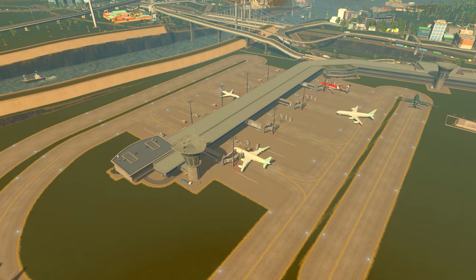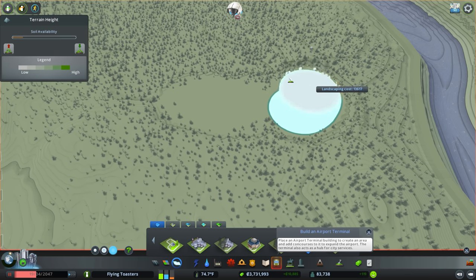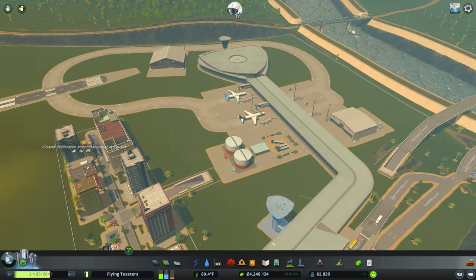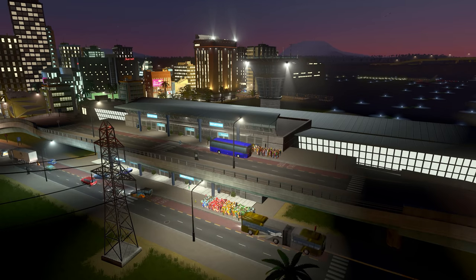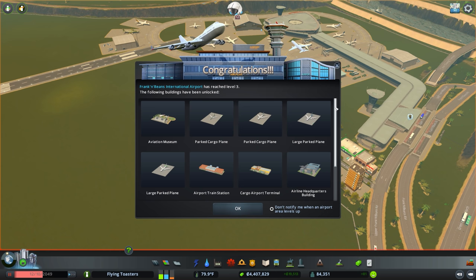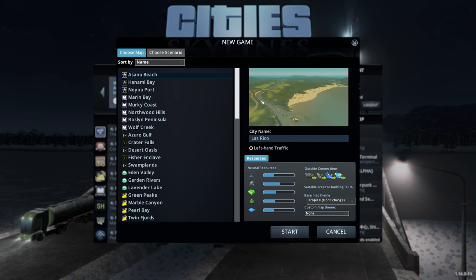As you'd expect, this time around it's all about building modular airports in designated airport zones. And yet again it's building on the system used many times before in other expansions like Park Life, Industries, and Campus. You set aside an area to build within, place a few required buildings, dispassionately dole out decorations, and add on building modules to increase the attractiveness rating. Then just wait for enough citizens to drop by — either sims that live in the city or tourists coming in from outside — and once enough of them do you unlock more stuff. It's just with airports this time.